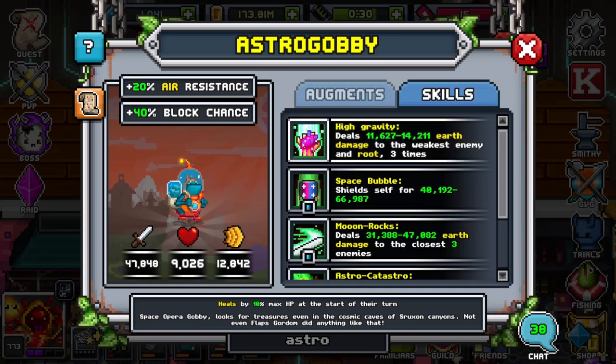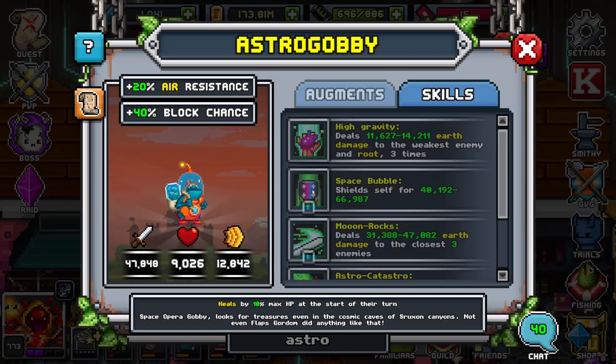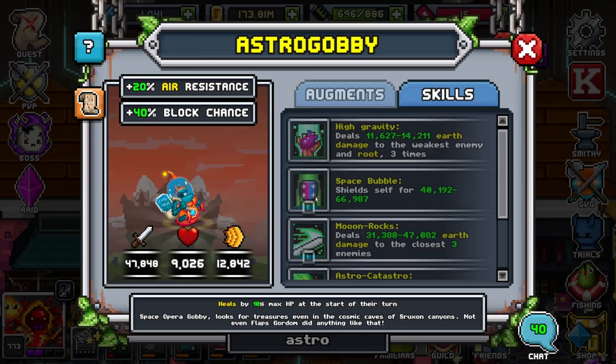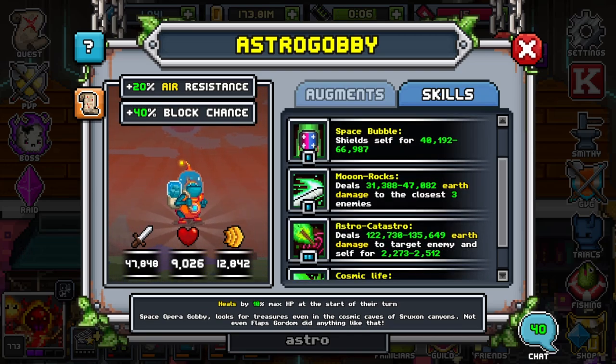Let's go ahead and check out these skills. You'll see here that they have deals earth damage to weakest enemy and root three times — pretty good. You can also make this guy offensive, which is very weird, but they do root three times on the weakest enemy. They shield self, which is very, very nice. Unfortunately it's a one SP, but that's fine — they have a decent amount of speed to get that up real fast. They also have deals earth damage to the closest three enemies, but it is a brain procker, so you got to be careful with that ability and make sure you know what content you're pushing when you use it.